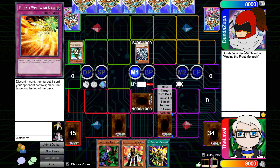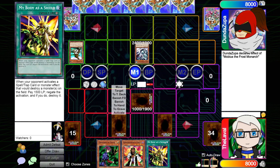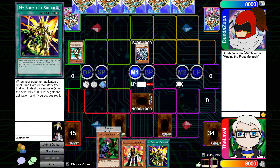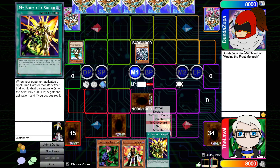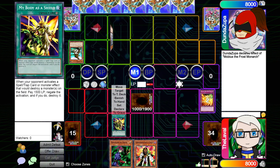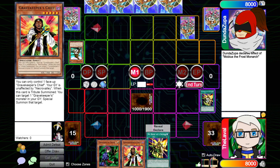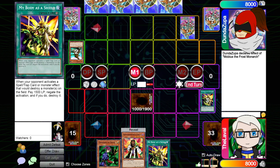I think I'll use Phoenix Wing Wind Blast, discarding a My Body as a Shield, to stack that Mobius on top of the deck. So that goes to the top of the deck. I don't have a response on the second My Body — do you have three of them? I have three, yeah. I'll use up my normal summon, set one card face down, and pass. That was like an anime-moment start. That was a very strong start — Mobius first turn, let's go. I think we will set a monster, set another card, and pass turn.